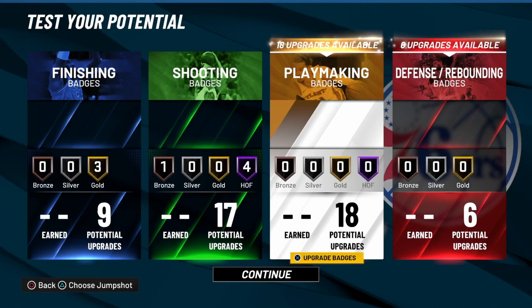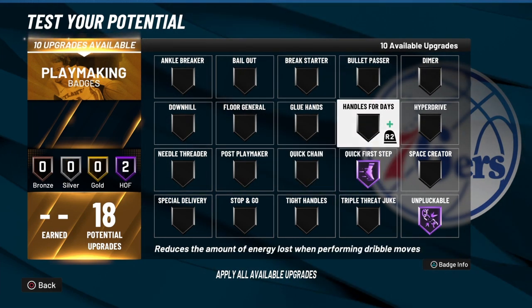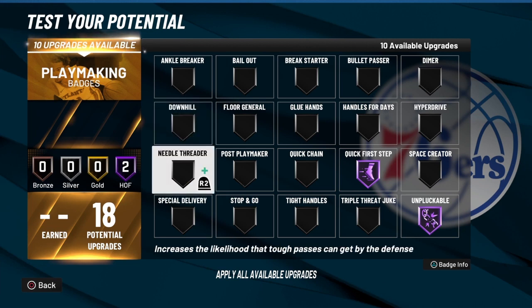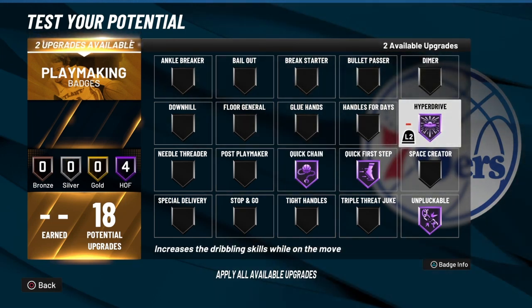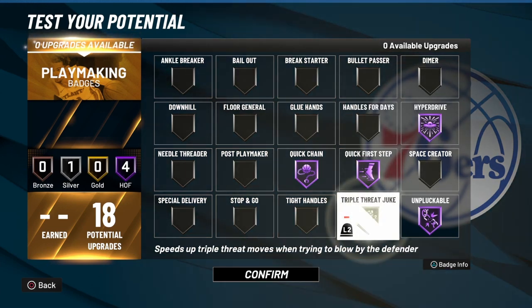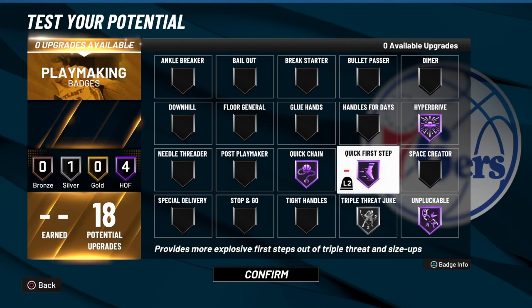We have 18 playmaking badges. We're going to go Quick First Step at Hall of Fame, Quick Chain at Hall of Fame to accommodate combo dribbles, and Hyper Drive — those together will make you very hard to stop. Then Triple Threat, because the triple threat juke is very nice. The motion goes: one is up, three is under, two is over — clockwise. Whenever you want to take a guy off the dribble or juke someone for a jump shot, this badge makes it tremendously faster, especially combined with the Quick First Step for going to the hole.